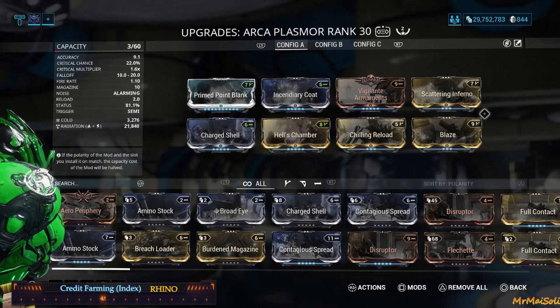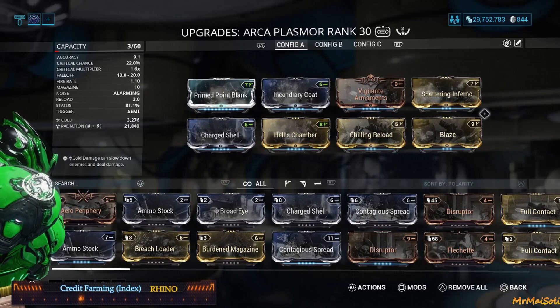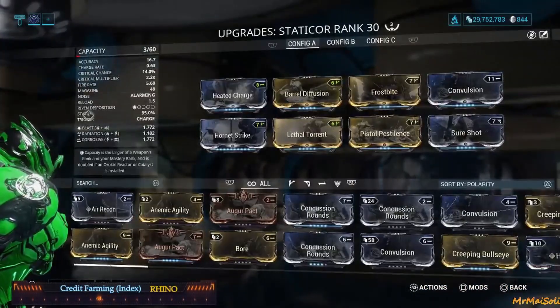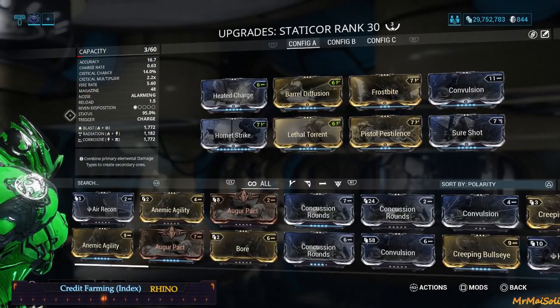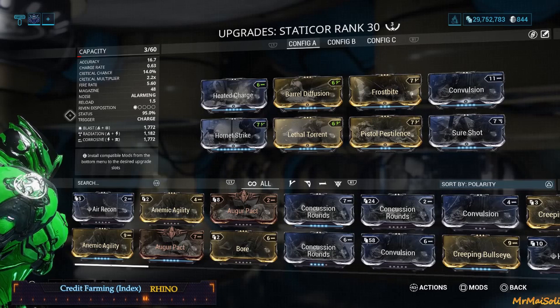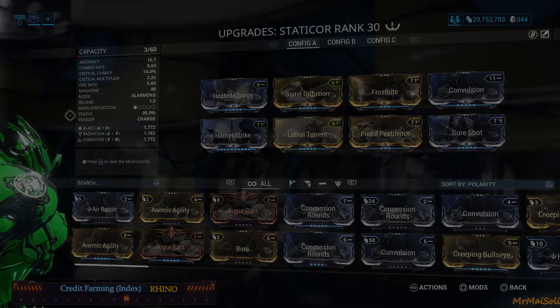A solid weapon for the Index is the Archaplasmor or the Hex. I use the Archaplasmor — I really like the blast radius it has, and the entire blast radius does the same amount of damage, so if you don't have great accuracy it still works. His secondary is the Static Core. You don't strictly need a secondary, but the Static Core does a lot of damage, has multiple status effects, a high status chance, and the blast status knocks down enemies so you can hit them and then blast them with the Archaplasmor.